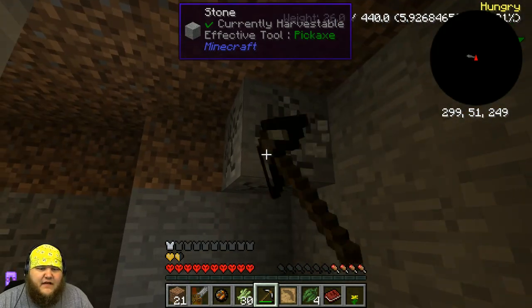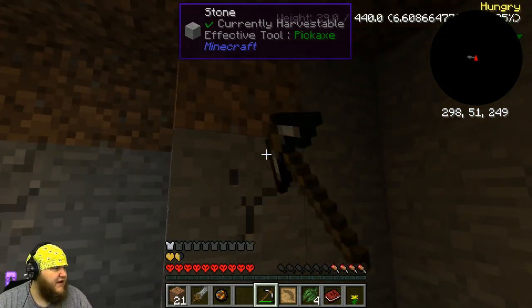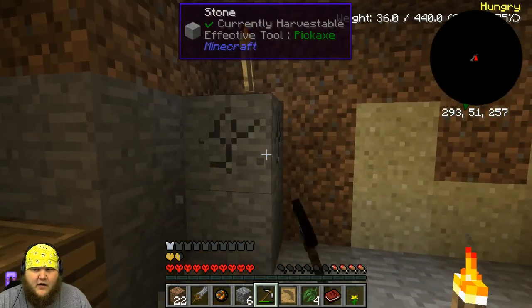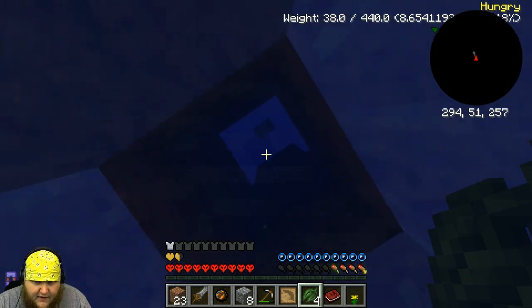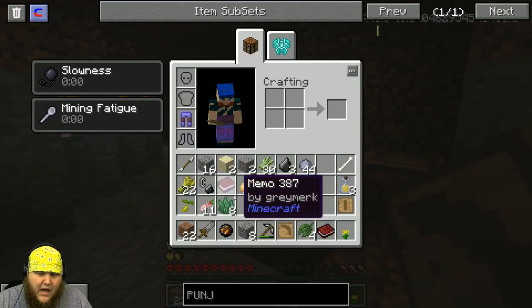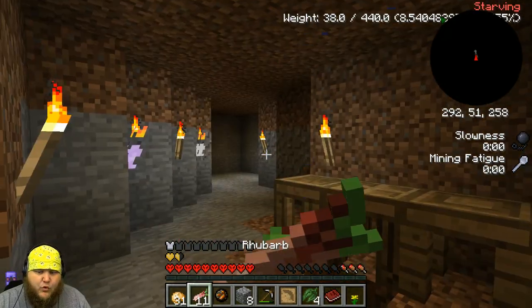I want to go back to the village, look around, and maybe find some more things we could use — maybe more torches. I can't build my furnace because I don't have any wood. I hear a zombie — I have no clue where he's at. Is that a creeper? Yep, that is a creeper. I do need to get some food though, and there's nothing I can do about that at the moment. I can eat some more potatoes. I've eaten potatoes too recently — let's eat some more rutabagas.